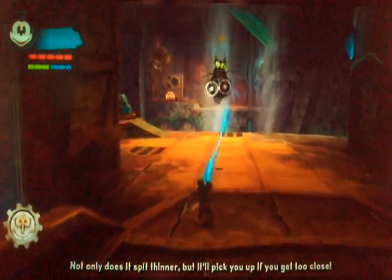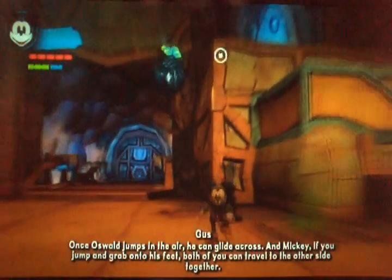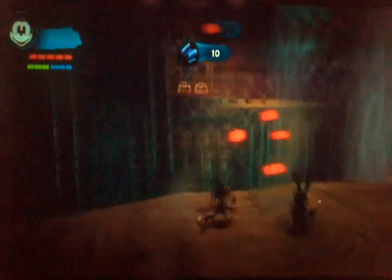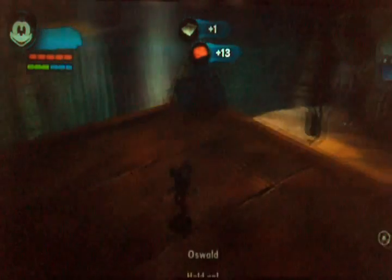Watch out for the drop wing, Mickey! Not only does it spit thinner, but it'll pick you up if you get too close! So these things — as you can hear — Gus explains what they are and what they can do. There we go, so now he's friendly. You guys can obviously see that if they can pick you up and spit thinner everywhere, then they are pretty bad, so make sure you take care of them. The only way you can really do it is paint or thinner. Oswald can't really shock it, so Mickey's gonna have to do it himself. Just paint him — make him a friend — or thinner to defeat it. Let's get some money. Money's a great thing to get, especially in this game. There's so many things you can do with it.